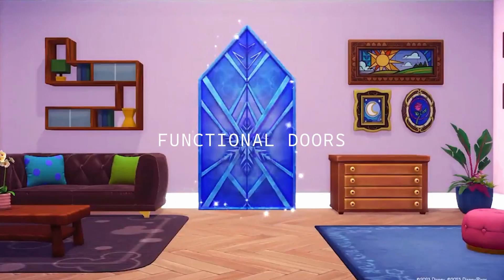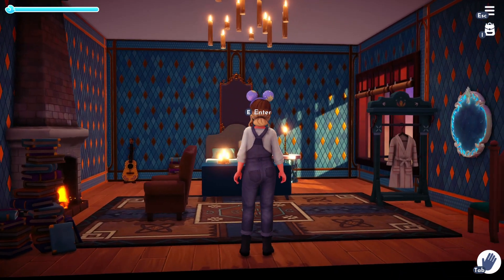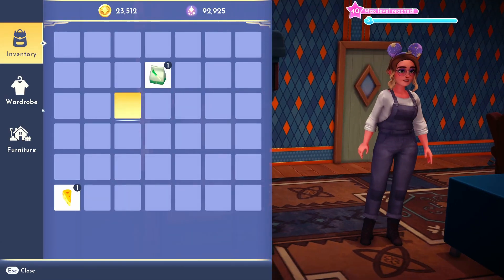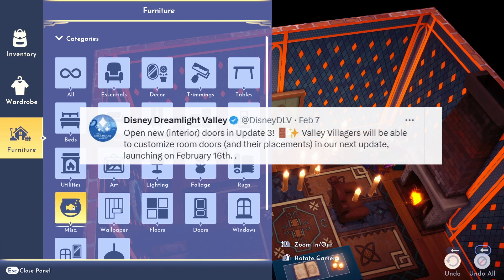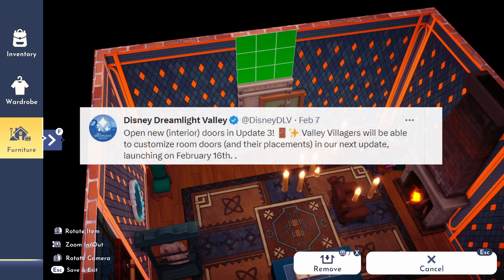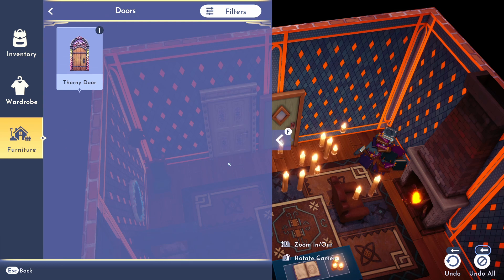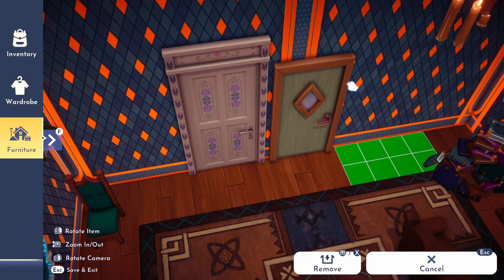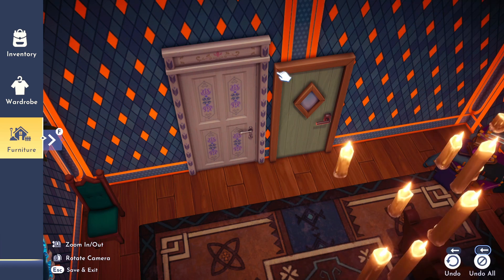The next improvement is for all of us decorators. We'll now be able to change out the original interior doors with the ones we've unlocked. Based off what the game released on socials, it seems that we'll also be able to move where we want the door to go on the wall. Their tweet says: 'Open new interior doors in update three. Valley villagers will be able to customize room doors and their placements in our next update.' This might seem minor to a new player, but once you collect tons of items and customize your house, these useless doors are so annoying. The original green doors just don't fit with some people's designs, so this change will make our houses feel more personalized and put together.